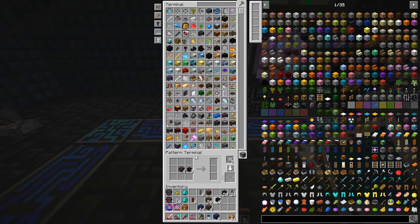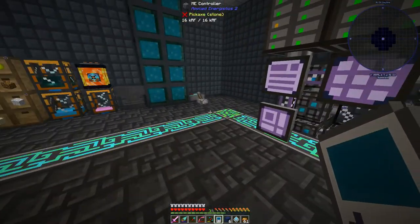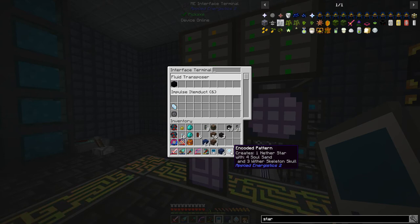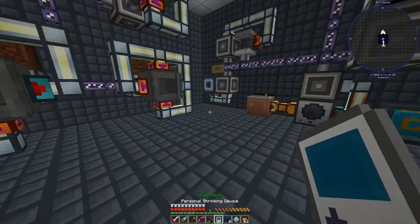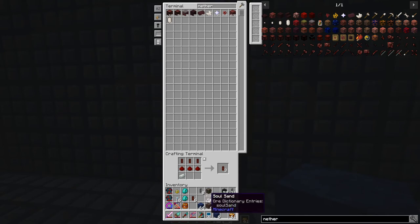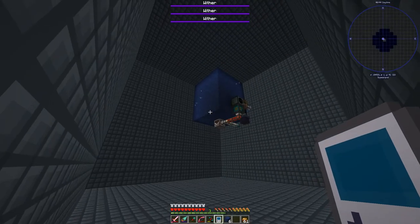We'll put the soul sand on there and the skulls on there, and then a nether star on the output. The whole machine is also going to be creating some sulfur, but I think we'll be fine. Let's see about putting this pattern into the compact machine auto crafting setup, then come over here and put the coded pattern in place. Just as a test, we're going to request another nether star, put the soul sand back in, and let's craft maybe five of them just for fun.